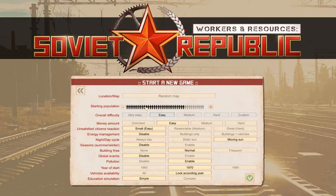We're going to decide whether we want a starting population. We'll play on medium difficulty. We'll need fuel for vehicles, we'll have always day, and we'll enable seasons. We'll go with normal building fires. We can enable global events, but let's not. We will allow pollution. We're going to start in 1960, lock stuff according to year, and use complex education simulation.